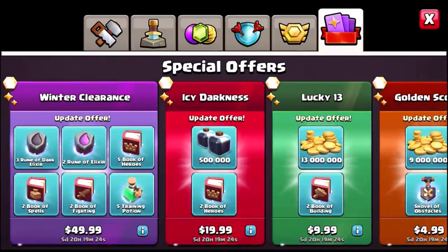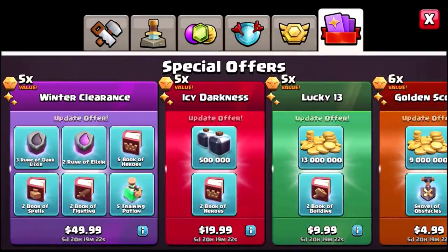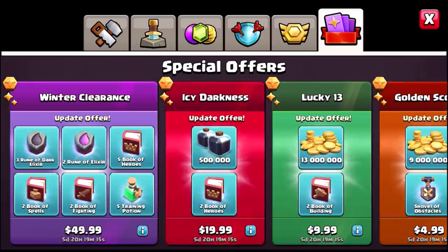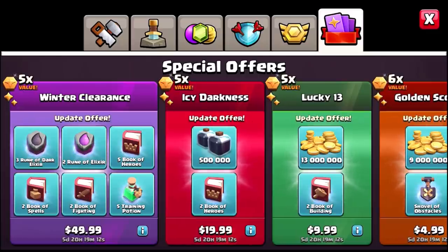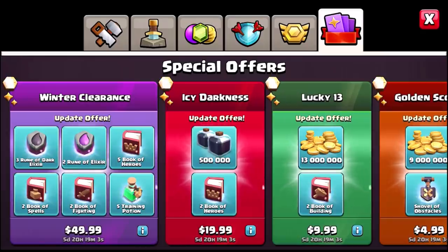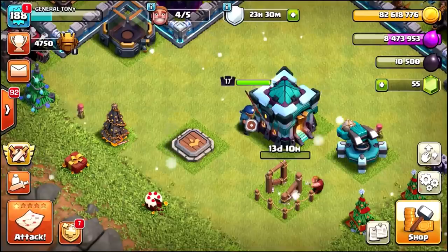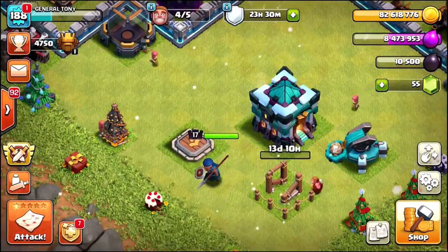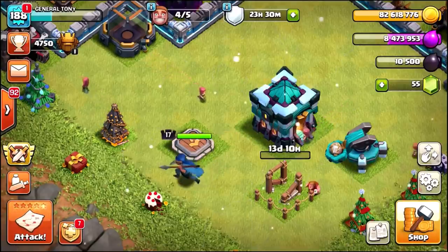We're going to do this in a two-part video. This is going to be the end of part one because I need to go and get myself some more gift cards. We're going to be back in literally like two hours. We're going to buy the Icy Darkness and the Winter Clearance, and complete the Royal Champion gem to max — level 20 today. Make sure you are subscribed, turn on post notifications, leave a like if you made it to the end. Part two is literally just around the corner.